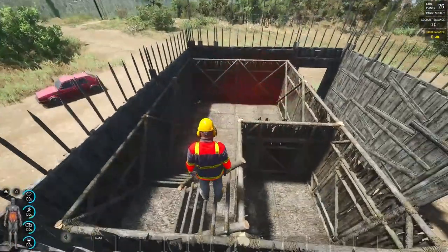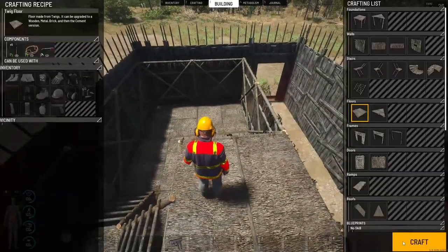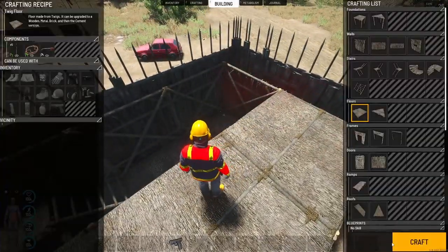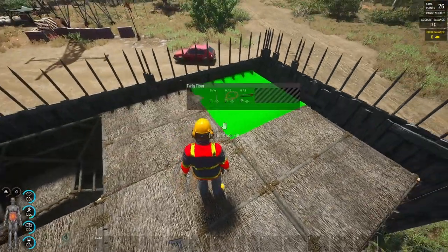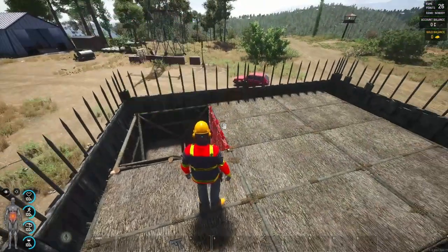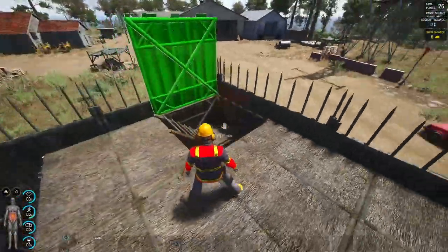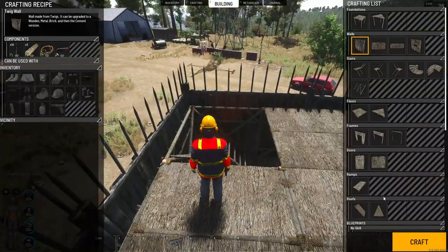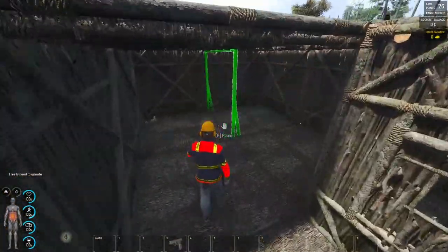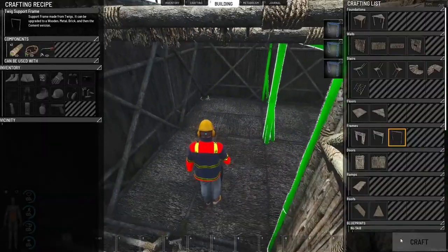Put floors down to complete the bottom level. Now if we go to build another airlock on top, you'll find you can't build anything here — this is due to modular building, which now has twig support frames. You're going to need to put these down in the bottom levels of your base, as they provide support for any other elements you want to place above.